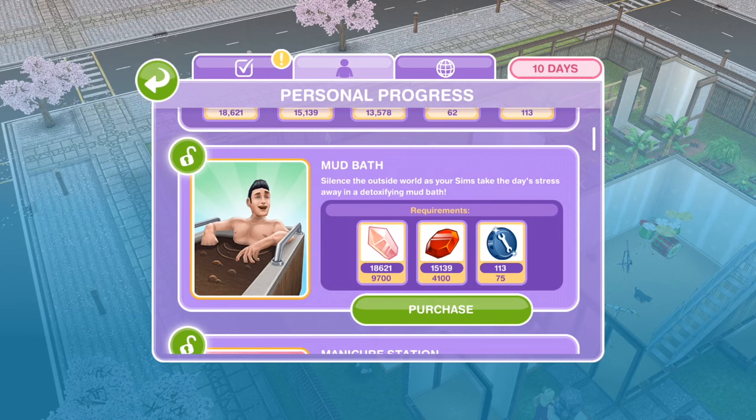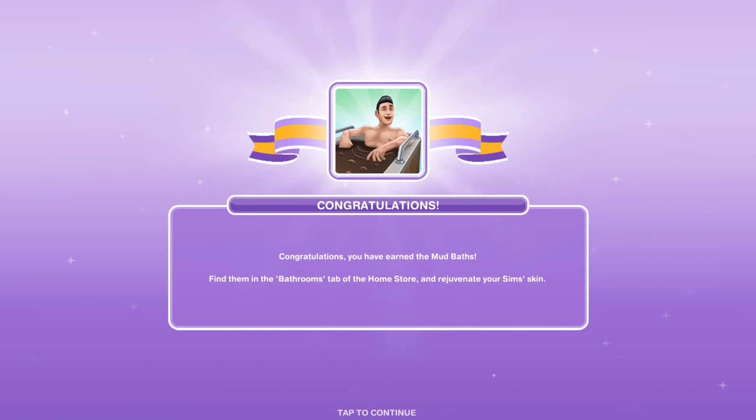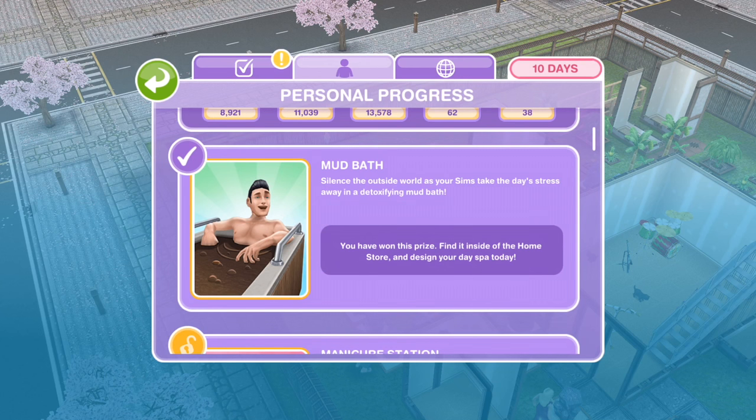The next item that we can unlock is the Mud Bath. Silence the outside world as your Sim takes the day's stress away in a detoxifying mud bath. Congratulations, you've earned the Mud Baths! Find them in the bathrooms tab of the home store and rejuvenate your Sim's skin.